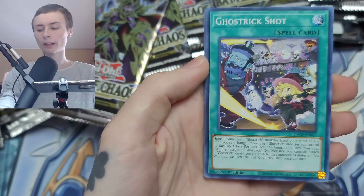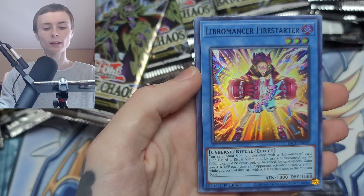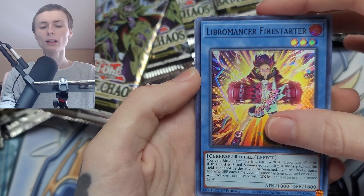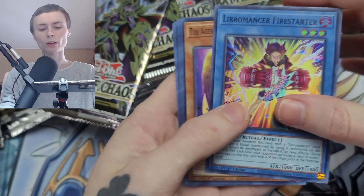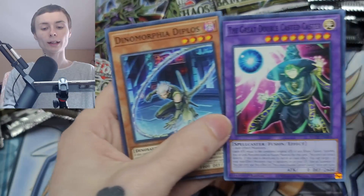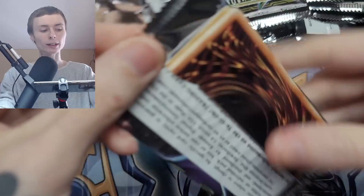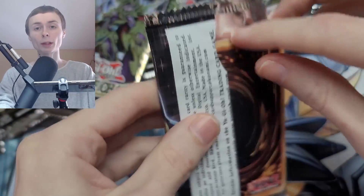Rock Scales, Ghost Trick, Dimension, End of the Line, Libromancer Firestarter. That is a cool card art. Now again, I'm going to let you guys know these are pre-sale prices. Any prices you see today in this video are pre-sale prices.